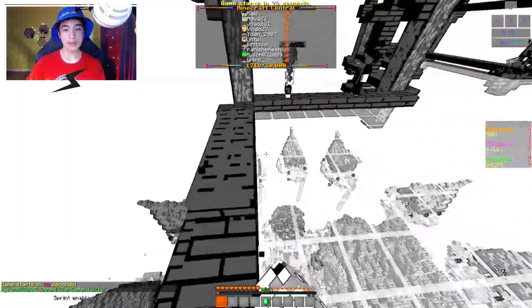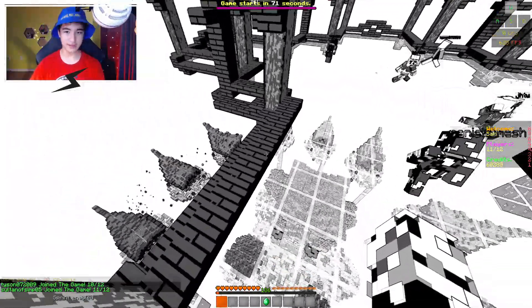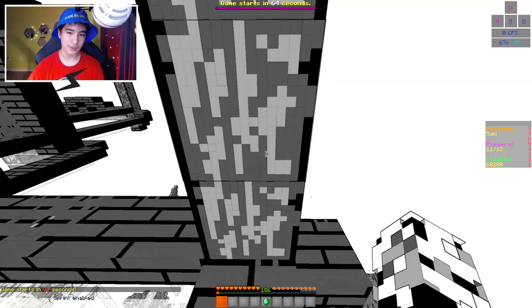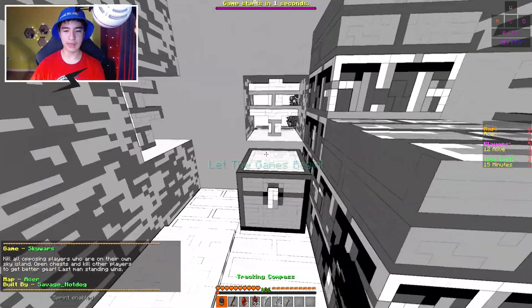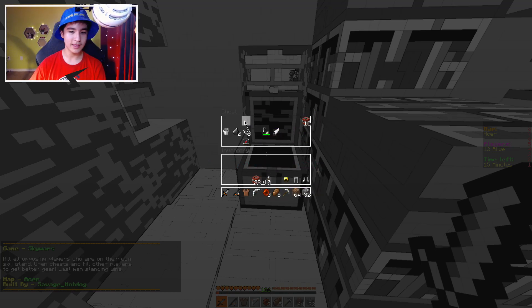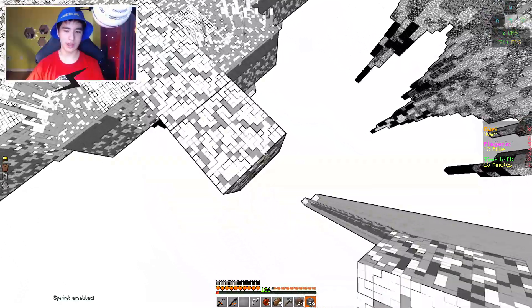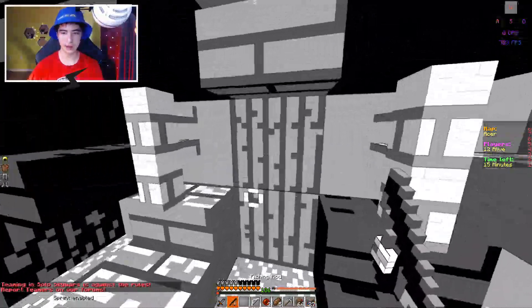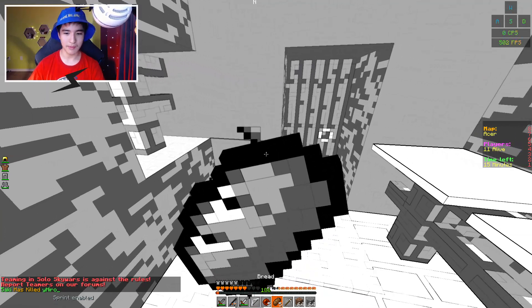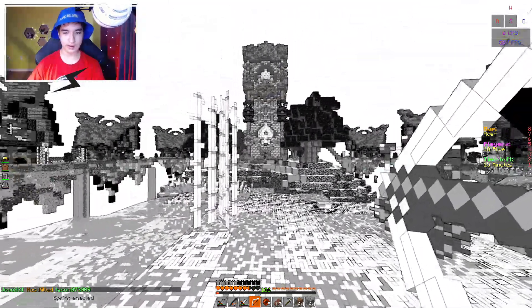Alright, this is gonna be the last game — whether I lose or win. I have two wins already, and if I get one more that's what I need to win the challenge. Absolute trash gear this time. I think we can still clutch it as long as we kill somebody that's not too skilled. Let me close that to keep them out. Why is it all black and white? This looks so weird.